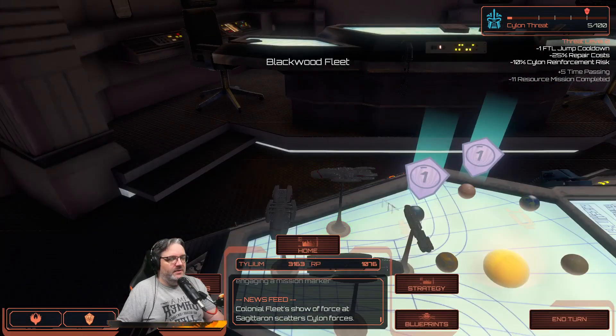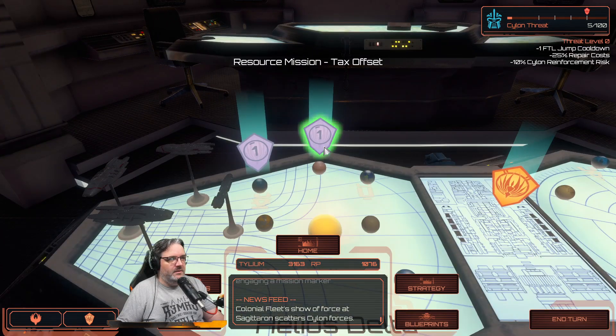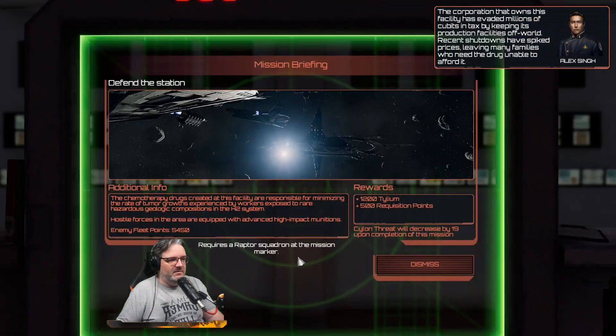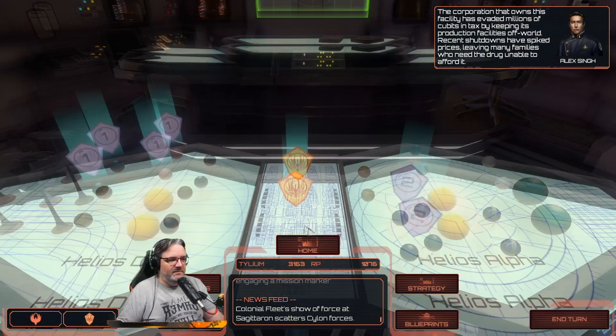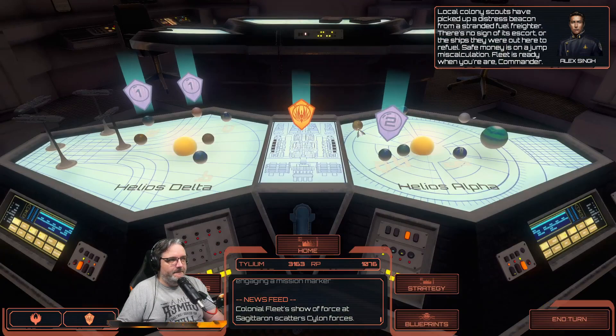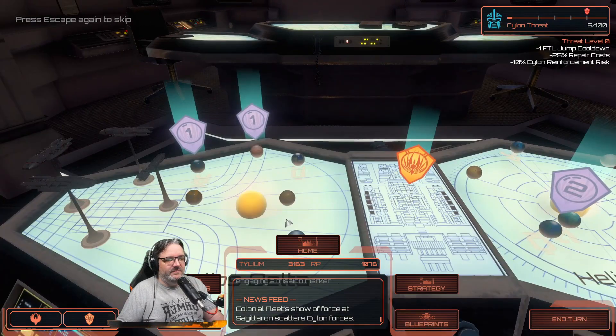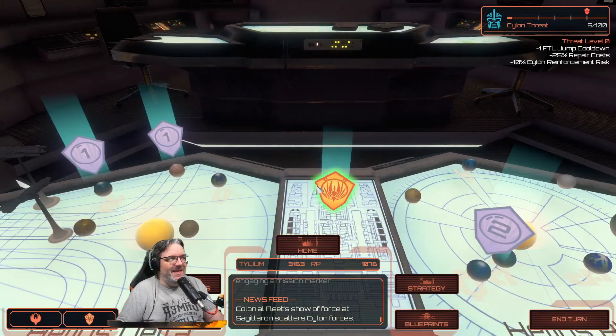There's a tax offset mission - the corporation that owns this facility has evaded millions of cubits. Local colony scouts have picked up a distress beacon from a stranded fuel freighter with no sign of its escort. There are missions like that I just - I know I need to do them.